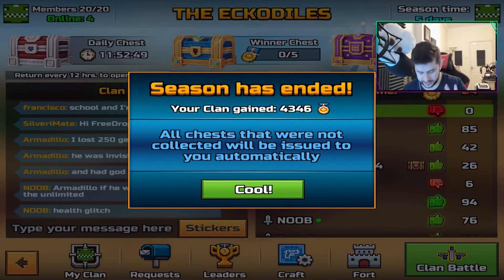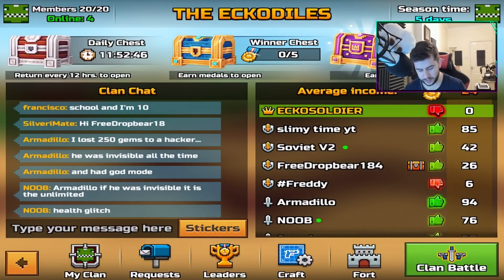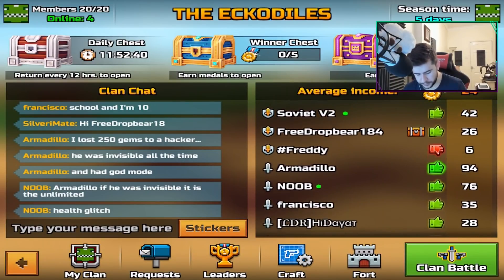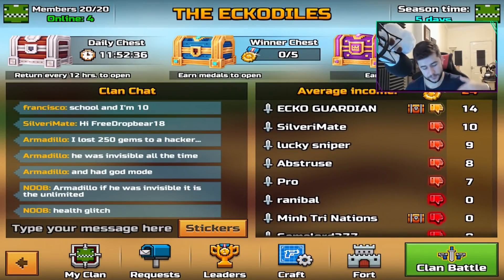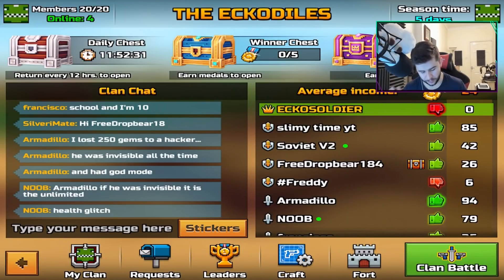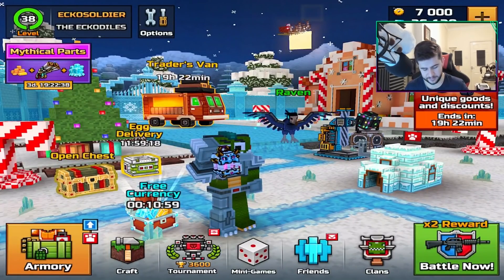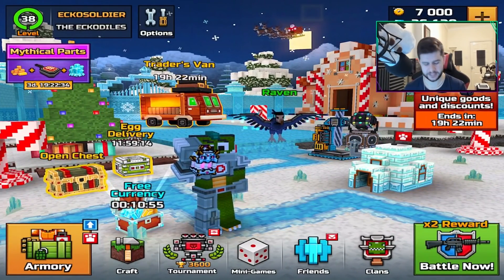When I jumped on to today's video, the season had just ended — Season 3 is gone. I'm waiting for Season 4, which is of course for Christmas. Let's grab ourselves an egg delivery. I have everything possible to be crafted. Shout out to my clan members — 4,346 gained this week. Brilliant. I really appreciate the support. If you're new to my clan, you've got to get a minimum of at least 50 medals per week. It's easy to do.